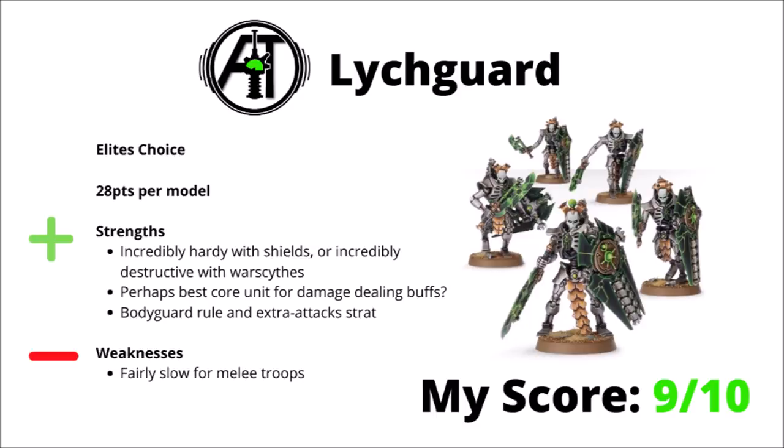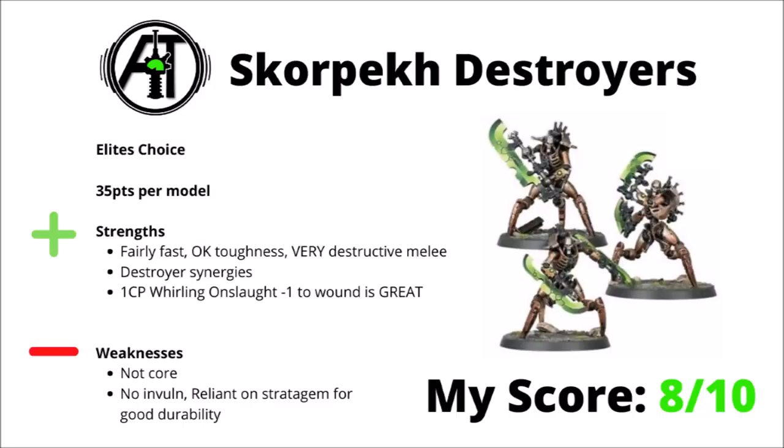Moving on to another set of elite shock assault troops, we have the Skorpekh Destroyers. These poster boys of Necrons in 9th edition are 35 points per model, sturdy Toughness 5 constructions with 3 wounds, attacking with all manner of powerful power blades. They're quite good all-rounders for melee troops — fairly fast, okay toughness, and very destructive in melee — and they can access a few destroyer synergies such as rerolls from the Skorpekh Lords. Perhaps one of their best assets is the Whirling Onslaught stratagem: just 1 CP for a minus 1 to wound on them, which will make them a lot tougher than they really should be and helps incentivise taking a really big squad.